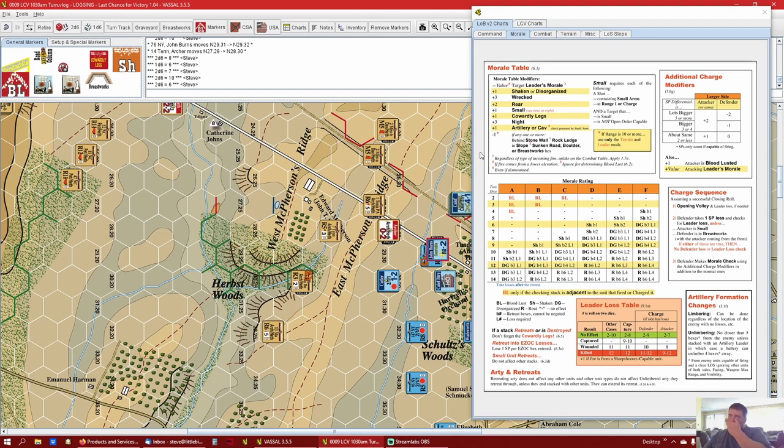Now they've got to make their morale check - they are shaken so it's only minus one. I've got to remember the cowardly legs rule. When they're shaken I got to remember - it's a crucial part but it hasn't been a big factor yet because the cavalry would always run off, and the confederate artillery was just driving off artillery. Shaken is plus one, cowardly legs is plus one, and that's only one regardless of how many. So it's going to be a straight up roll on the C column. The Confederates are hoping for an eight or better - they get a four. Nothing but no casualty caused.